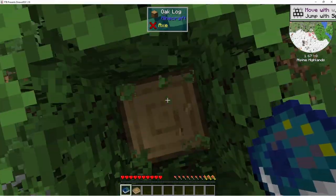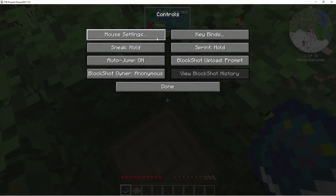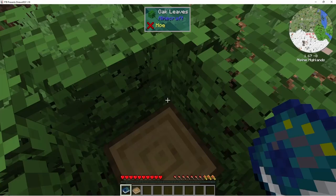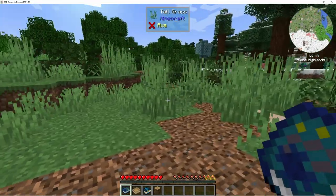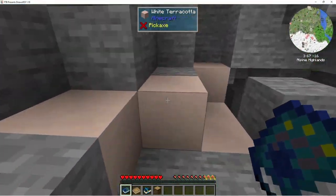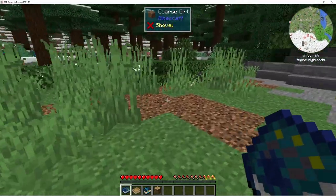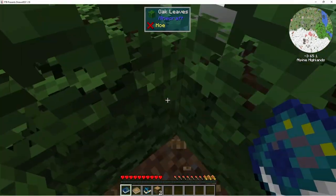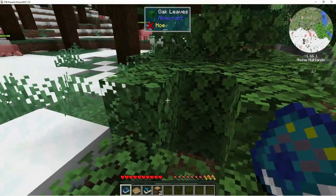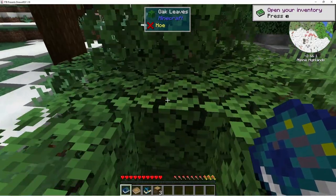Some little stumpy trees - okay, that's something we gotta change. I'll jump off - yeah, I will run off a cliff if I do that. Oh look, they've got fast leaf decay! I love it. What is this, white terracotta? That's crazy - terracotta just randomly lying around. Oh man, I love it when there's fast leaf decay. There must be another tree over there.